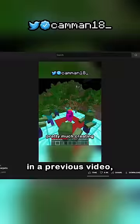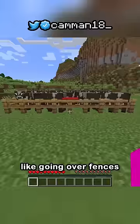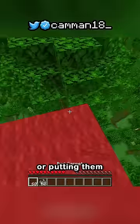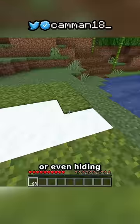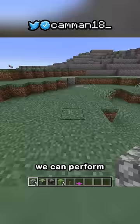This glitch changes the game. In a previous video, I talked about all the uses for carpet, like going over fences and animal farms, or putting them on string so mobs can't pass over, or even hiding powdered snow to negate fall damage. But with just these blocks, we can perform a simple glitch to get infinite carpet.